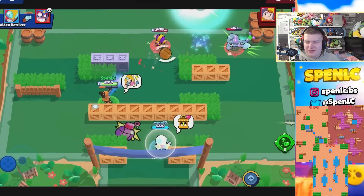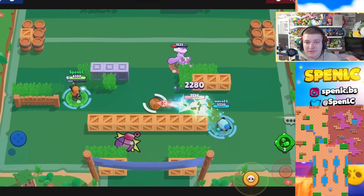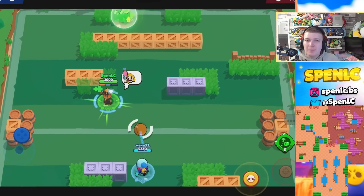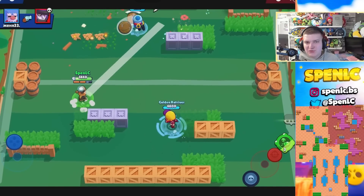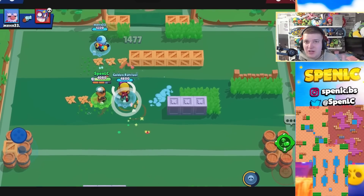Next up is Piper. There are only a few game modes where she really thrives in this meta — she's starting to get a little weaker. Bounty and Knockout are the safer game modes for her right now. Shooting Star has always been a map to play — the more open the map, the better Piper is. Flaring Phoenix is also a really strong Knockout map for her, and Bridge Too Far is obviously a narrow map where Piper gets a ton of value.